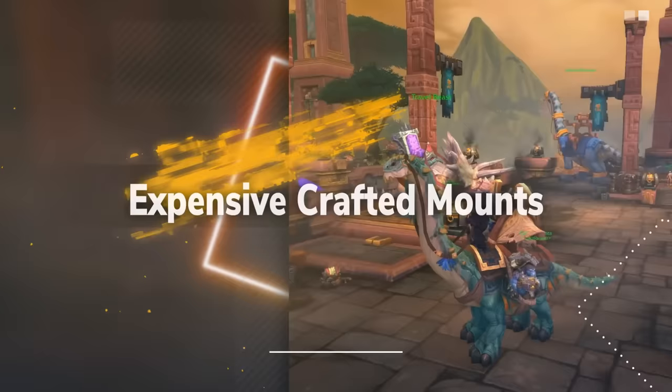To obtain the recipe, the player must have the Archaeology skill and be excavating a Tol'vir dig site, which can only be found in Uldum. All of Kalimdor shares a handful of random archaeology dig sites, meaning you have to complete other dig sites all over the continent hoping for a new Tol'vir site to spawn. Additionally, the recipe has a 2% drop chance from one specific artifact — the Canopic Jar — which itself requires 45 Tol'vir artifact fragments. This means the grind for the recipe is locked behind three layers of RNG: Tol'vir dig sites being up in Uldum, getting the Canopic Jar, and the 2% drop chance on the recipe.